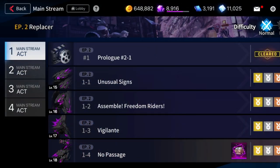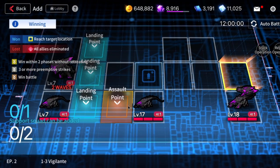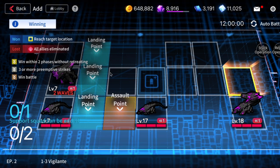Alright, for the first tip it's going to be about movement in the story modes. If you've done story mode, you're gonna come across a stage where you're confused how on earth do you three-star it. I first noticed that in episode 2 1-3, where one of the requirements to three-star is to finish the stage within two phases without retreating — and at first it might seem impossible when your units can only move up to two spaces horizontally.